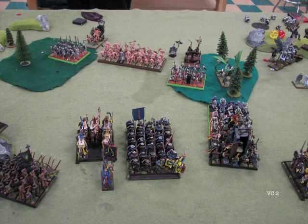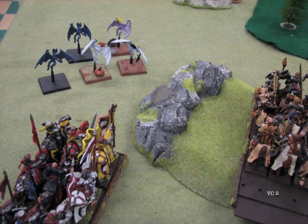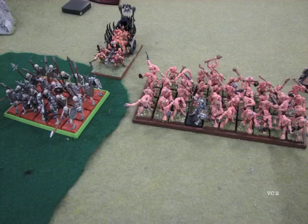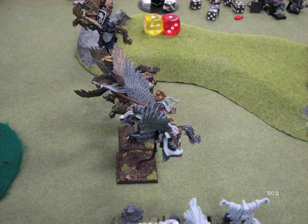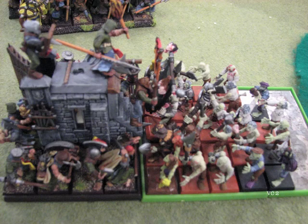VC turn two. His big unit of zombies charges my Grail Relique. Otherwise he moves up. The only big movement was his general on the zombie dragon going into those woods on the far left — my guys are going to get a charge there, I'll take him out easily enough and just have to reform, so I'm not really concerned about that. He's also got a Necromancer in the middle right. At the end of combat, my Pegasus Knights were finally able to kill that vampire, which they should have done the first time around. Really surprised — I know zombies are weak in combat, but these are peasants, and my peasants tore them up. I think I did 11 wounds on him between wounds and combat resolution, and that's with him getting the charge. Pretty impressed with the Grail Relique there.